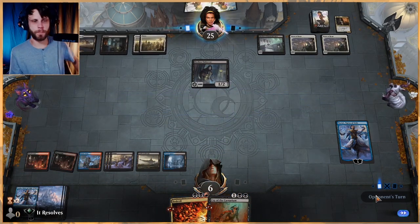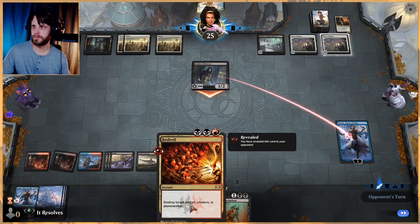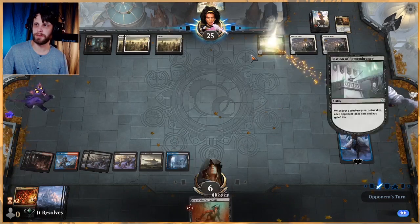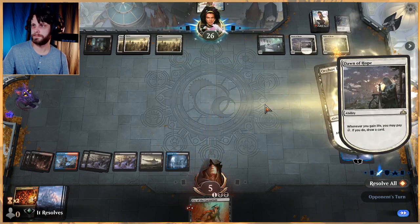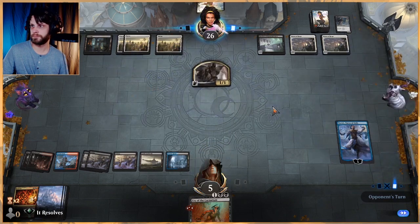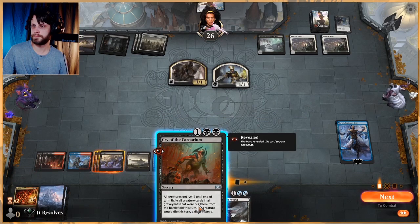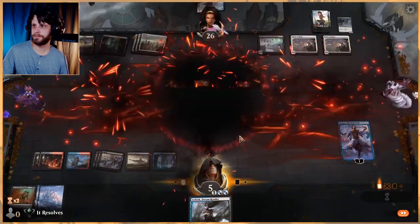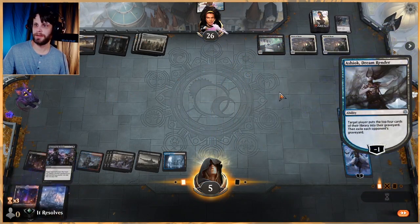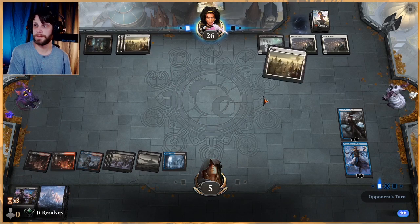We'll pass — we can Bedevil on combat so it doesn't get damage in. Then we can Cry of the Carnarium — hoping they draw some cards, play out creatures, and we can Cry to get rid of it all. They can't draw cards — sorry, I literally played Narset and was like 'yeah it'd be great if they could draw.' Let's use Ashiok, trying to hit a Kroxa. Unfortunately didn't get there, but hopefully they just don't have much to do.